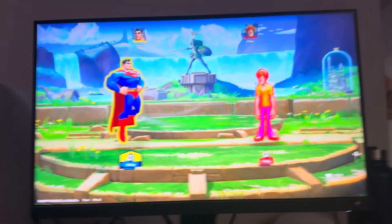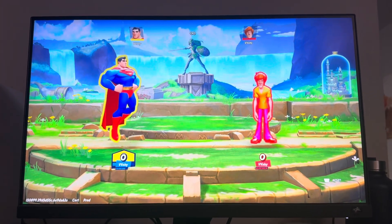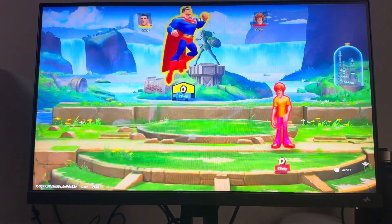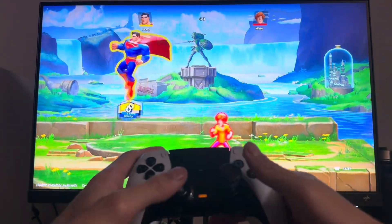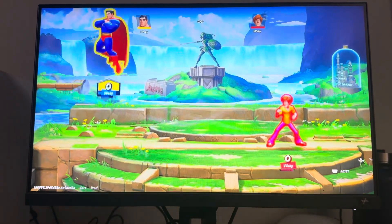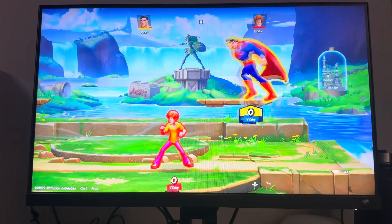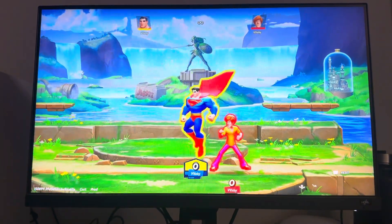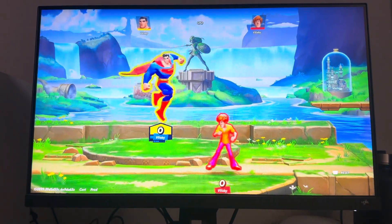What is up guys, it's your boy Wavy. In today's video I'm going to be showing you how to jump in MultiVersus. Different characters have different animations when they jump — Superman jumps really hard compared to some players. You can jump to avoid attacks; if someone's about to attack you, you can jump over it, or if they're midair you can catch them and attack them while they're in the air.